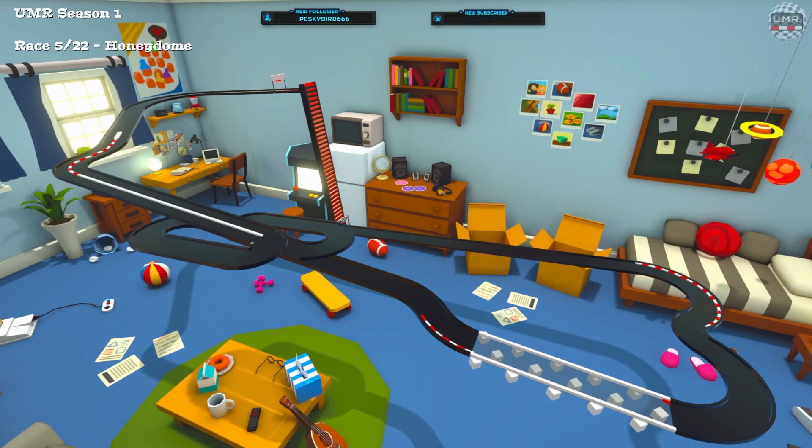Hello and welcome back to Ultimate Marble Racing Season 1. It is race 5 and we are here at the Honeydome once again. This is one of our own Boer's creations, so no pressure on Boer — they are in the chat today. No pressure at all in this race.